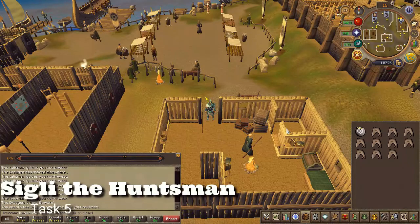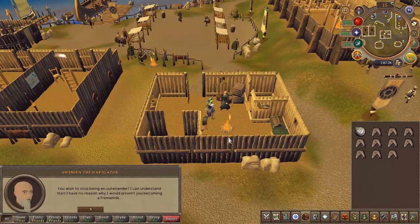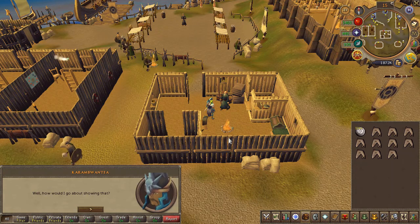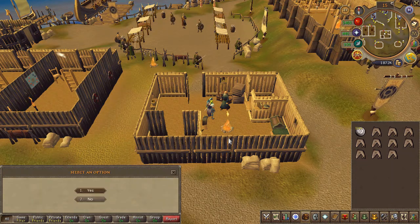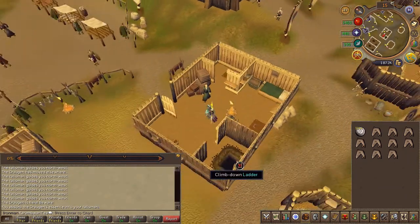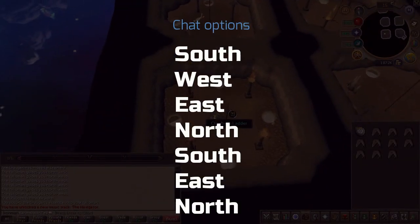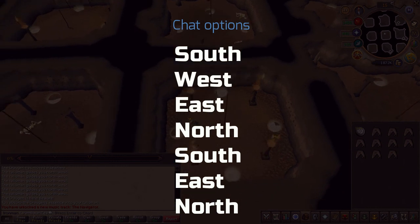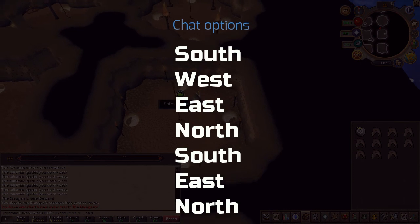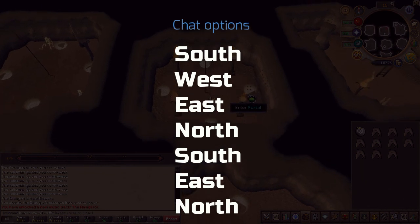Next, just south of the market, speak to Swensen the Navigator inside a small building and choose the first chat option. Head down the ladder. You're going to have to choose the right path a few times — go ahead and pause this video and follow the instructions on screen.